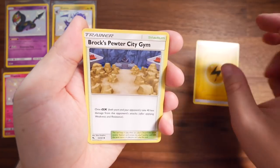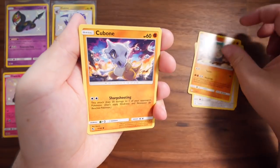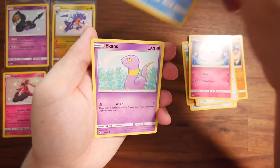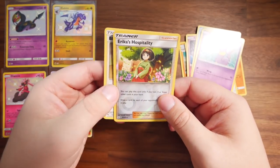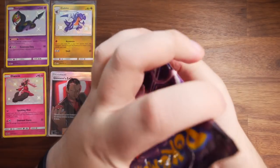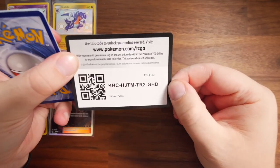We've got Light Energy, Brock's Gym, Chansey, Graveler, Cubone, Eevee, Clefairy, Psyduck, Ekans, a Reverse Holo Erica's Hospitality and a Blaine's Last Stand. Nothing too crazy in that one — we lost our streak there. But it's okay, this is our last Mew pack. Let's see what we're going to get. I've got a little bit excited — I'm getting giddy with these packs.